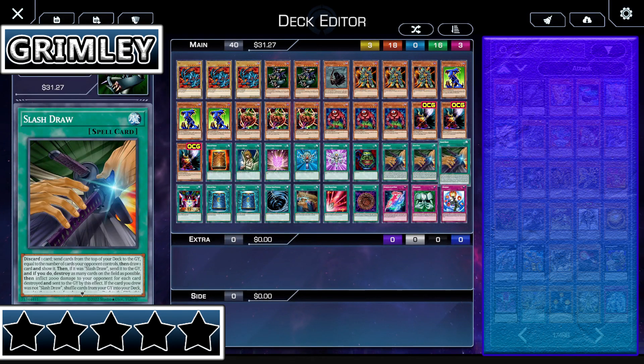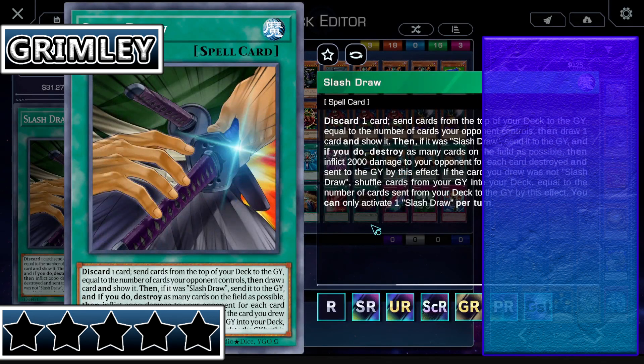Then he runs the triple Slash Draw strategy. Slash Draw is a weird card, so let me just read it out. Discard one card. Send cards from the top of your deck to the graveyard equal to the number of cards your opponent controls — so that means on the field. Then draw one card and show it. Then, if the card you drew was Slash Draw, send it to the graveyard, and if you do, destroy as many cards on the field as possible and then inflict 2,000 damage to your opponent for each card destroyed by this effect. In other words, if your opponent had four cards on the field, you throw away four cards, draw the top card of your deck, and if it's Slash Draw, you do 8,000 damage, winning the duel. This card is hilarious — an insane luck-based card, but this card is hilarious.